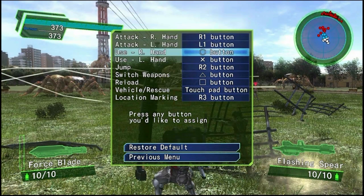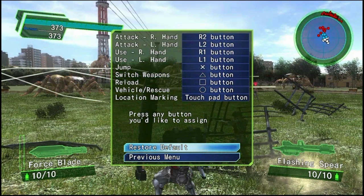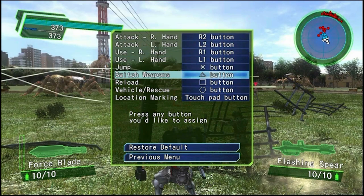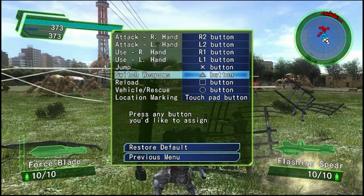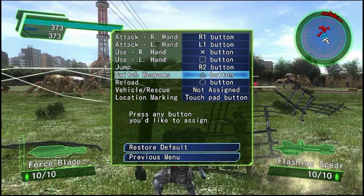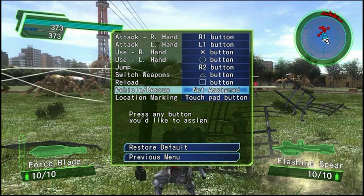This is what I've got it set up with at the moment. Now if I hit Restore Default, as we can see, this is completely useless because it'll just have the alternate abilities of every particular weapon on the shoulder buttons. So if we change the attack buttons, the uses to X and Square, then change Jump to R2 because it's fine there — you don't need to jump very often with a Fencer — and Switch Weapon to Triangle, Reload with Square, Vehicle and Rescue with the Touchpad. I've completely forgotten what I was doing. I remember now: I had Circle and X.